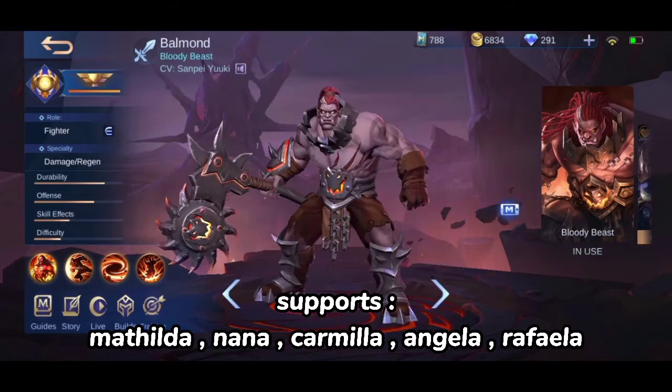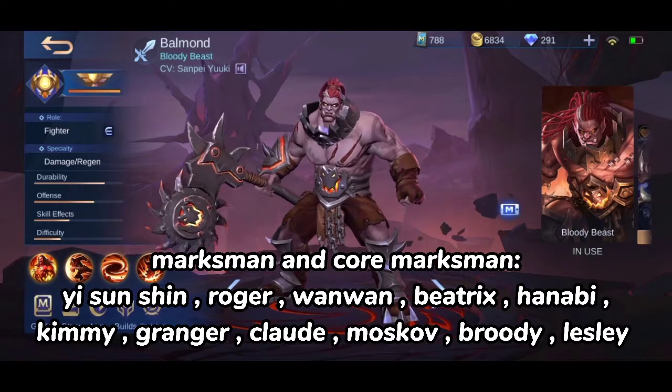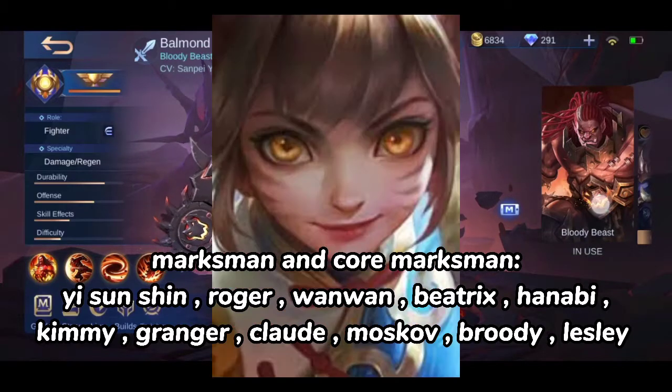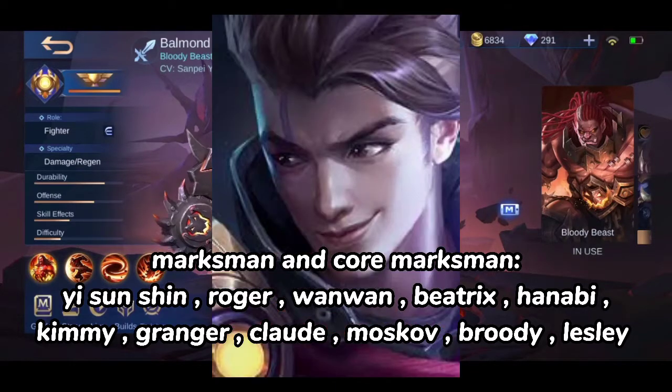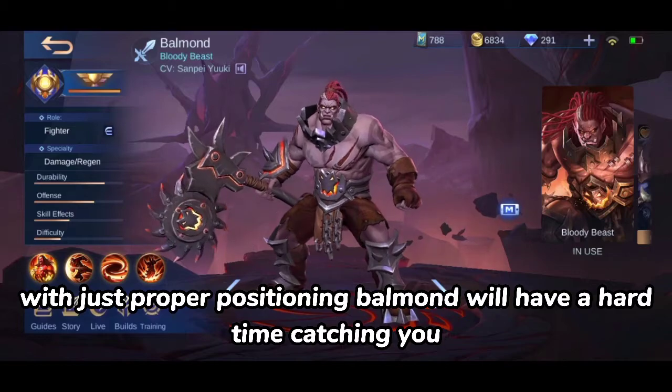Supports: Mathilda, Nana, Carmilla, Angela, Rafaela. Marksmen and core marksmen: Yi Sun-shin, Irithel, Wanwan, Beatrix, Hanabi, Kimmy, Granger, Claude, Moskov, Brody, Lesley. With just proper positioning, Balmond will have a hard time catching you.